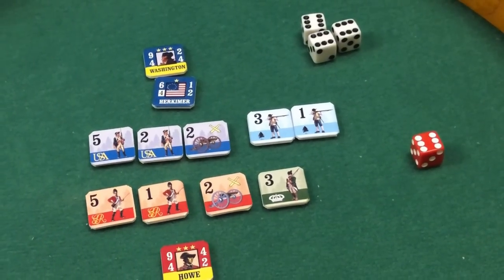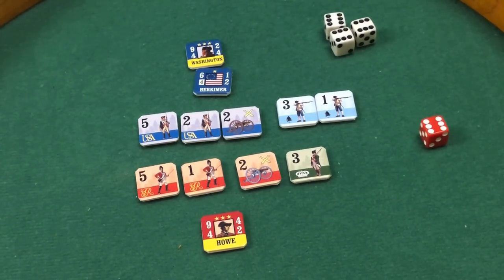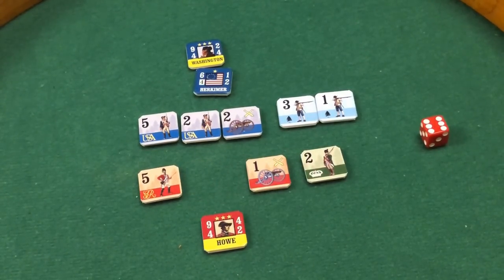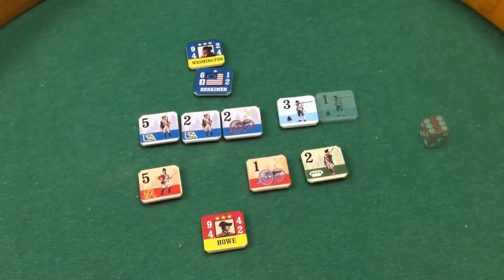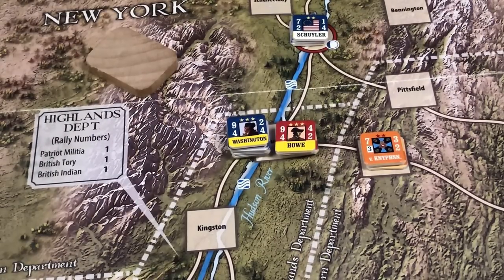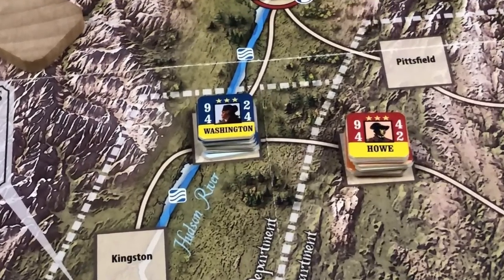Three hits inflicted on the British, one on the Patriots. Battles are won by the side that inflicts more hits, so the Patriots win and the British must retreat. No type can suffer two losses until each type suffers one: the regulars suffer one loss, the artillery one loss, and the Tories one strength point lost. The Patriots assign their one loss to the militia. The British must retreat in the direction of their supply sources and cannot retreat into Kingston, so they retreat into Stockbridge where the Hessians were located.